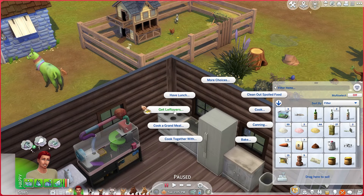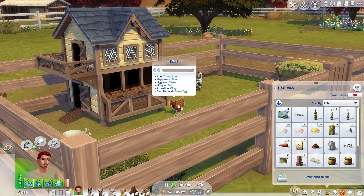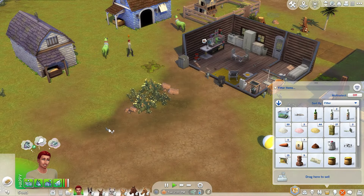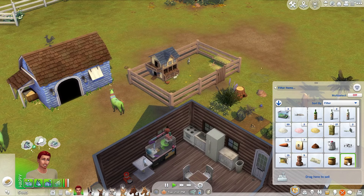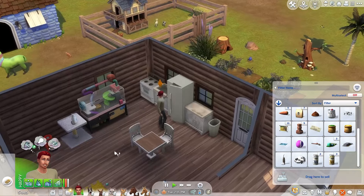Now everybody outside is green. You can come inside and get some tacos. 6am harvest of a green egg — yay, Benny Hinn, you are the best. And then we will handle the rest of the llamas in a second. A friendly treat — it doesn't give us anything, it just makes them friendly.